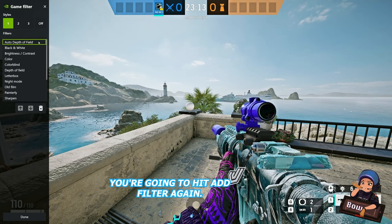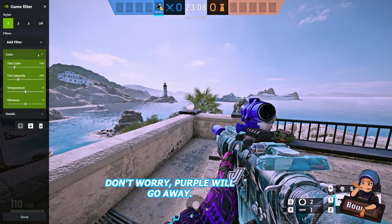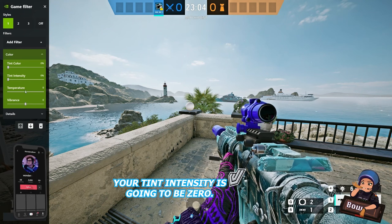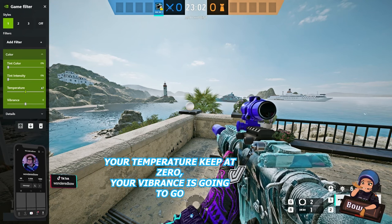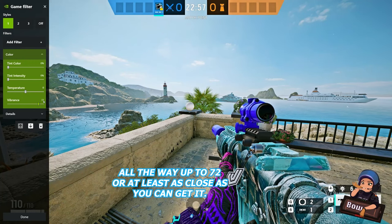For the next one, tab out of that, hit Add Filter again, and scroll down to Color. It's going to pop up — don't worry, the purple will go away. Your Color Tint is going to be 0, your Tint Intensity is going to be 0, your Temperature keep at 0, and your Vibrance is going to go all the way up to 72, or as close as you can get it.